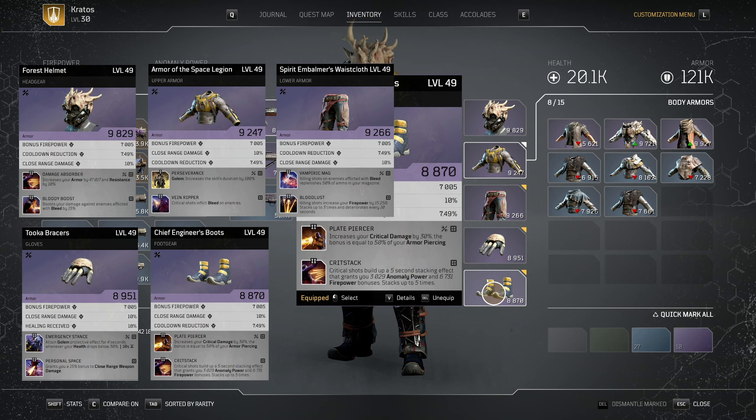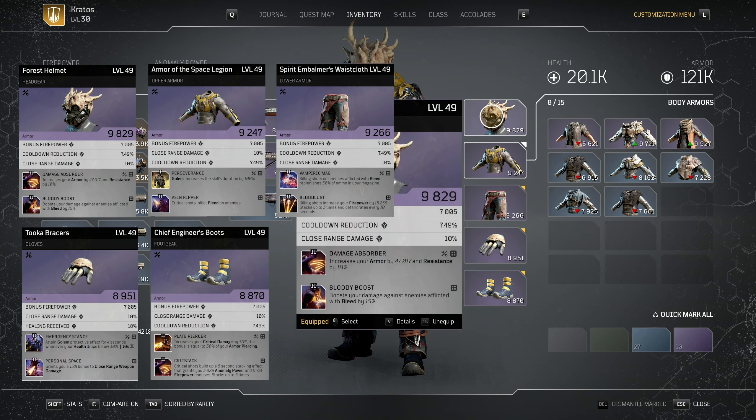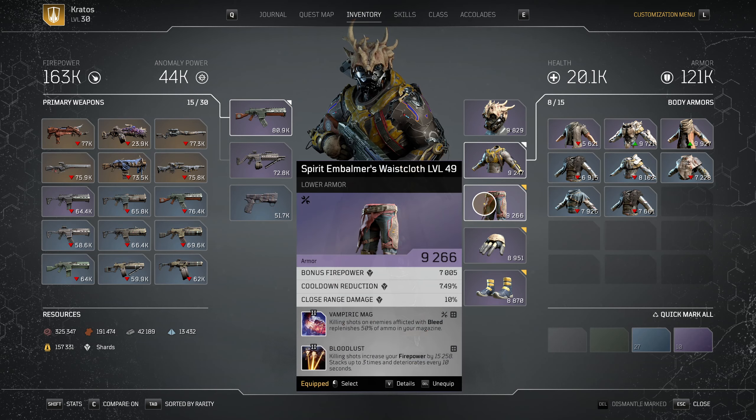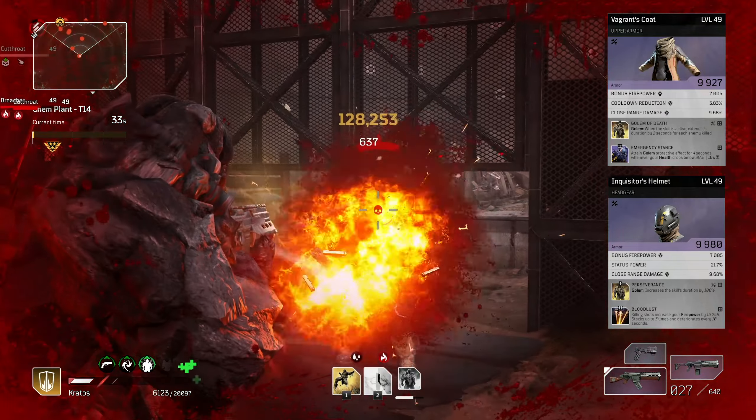The mods for the damage increase are Bloodlust, Personal Space, Crit Stack, Bloody Boost, and Plate Piercer. Our utility mods are the Vayne Reaper and Vampiric Mag, to not only ignore the reloading at most times, but to also help us go through entire expeditions without the need to replenish our ammo. Although it may not be necessary in some occasions, I highly recommend to try it since it will save us a lot of time.